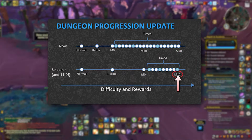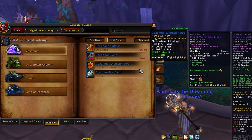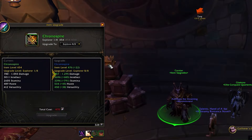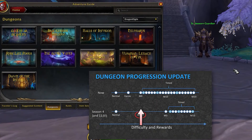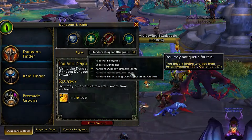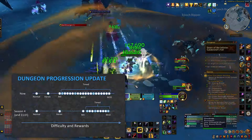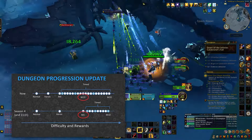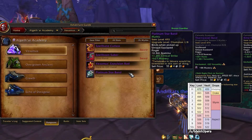Normal dungeons will maintain their difficulty from the previous season but now reward explorer gear ranging from 460 to 476. Heroics drop adventurer from 476 to 489 item level, but they are notably more challenging with an item level requirement of 441. Mythic Zero dungeons have also been revamped — they should roughly feel like a +10, but still without the pressure of a timer. Completing a Mythic Zero can yield champion gear ranging from 493 to 502.